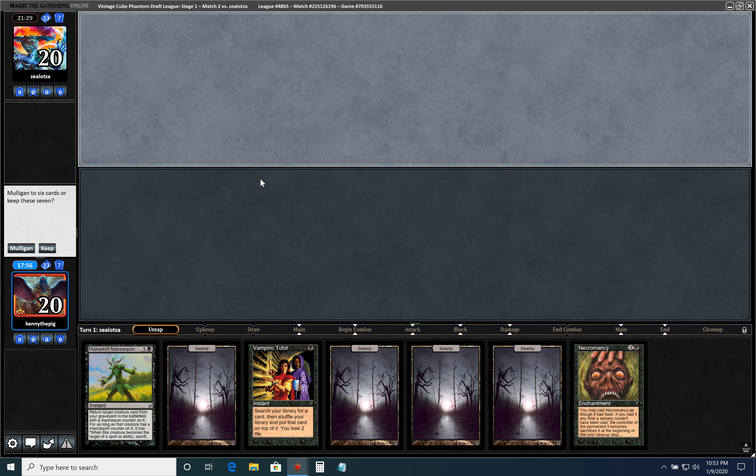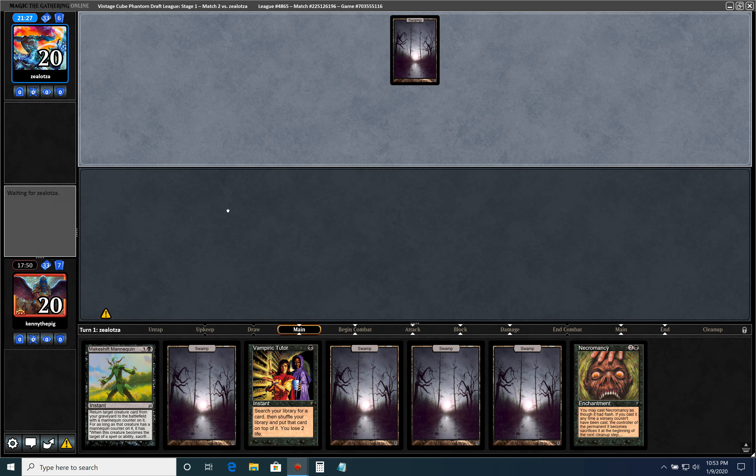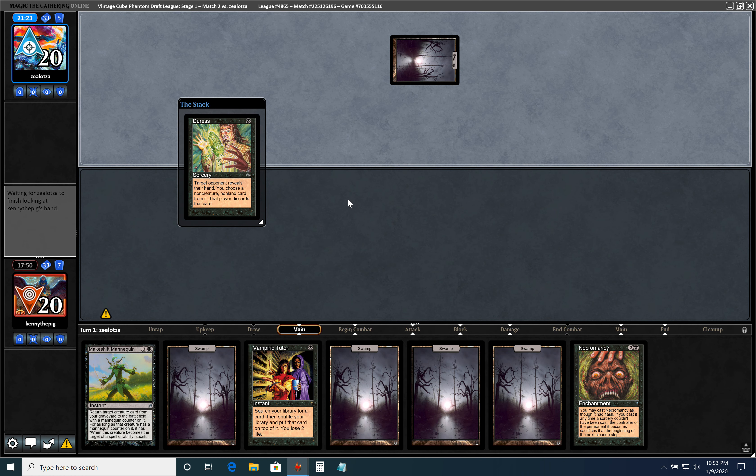We're playing against someone who has counterspells in his deck. This hand is a keep. He'll probably take Vampiric Tutor — I'd be shocked if he didn't — because we just Vamp Tutor for Entomb, and then Entomb to put the best creature that we can into play.